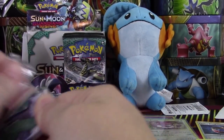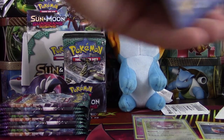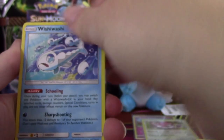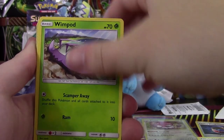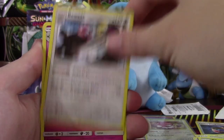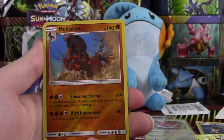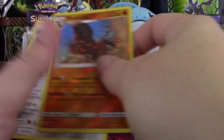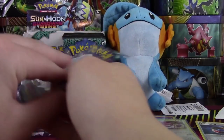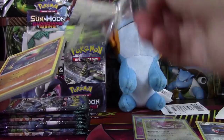Tapu Koko, do you have a GX inside? Last night we pulled you in Full Art form, which was really awesome. Maybe we'll find you in Hyper Rare form, or we'll find your friend Tapu Lele. We've got a Wishiwashi, Jangmo-o, Wimpod, Machop, Wailmer, Water Energy, Sliggoo, Bewear, Whimsicott — our Reverse is another Rare. Mudsdale — that's four Reverse Rares already. And a Solgaleo. I don't know if I've ever even pulled that card yet.